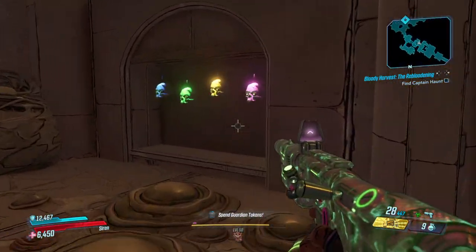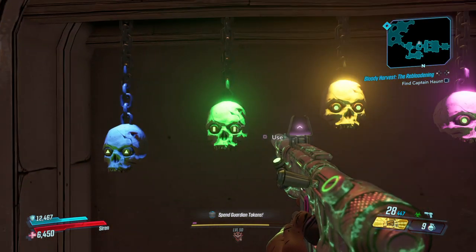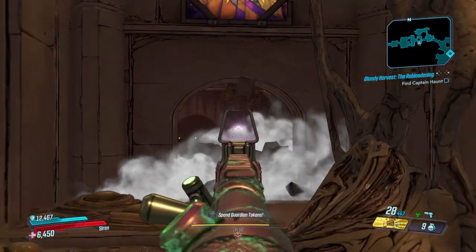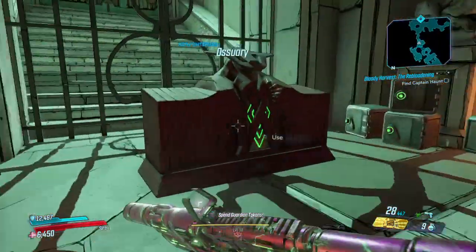From there we just have to pull the chains in order: orange, orange, blue, and green. You'll hear a bell, that wall breaks down, and then from here we can go ahead and collect our loot.